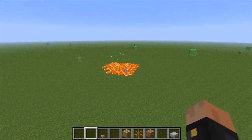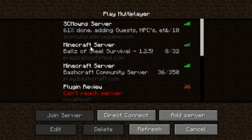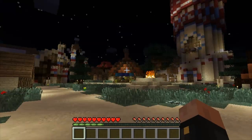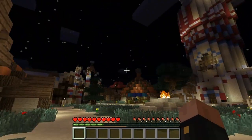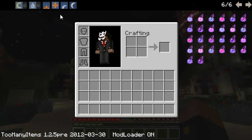That covers the single-player features. Now let's switch to multiplayer. I'll save and quit, go to multiplayer, and join my server that I'm still constructing. If you're an op, you can use Too Many Items on your server, but apparently you can't change the time — when I press it, it says 'invalid world.'